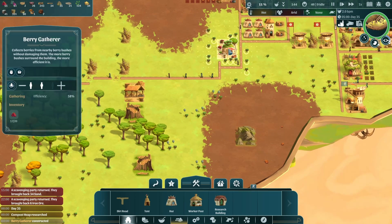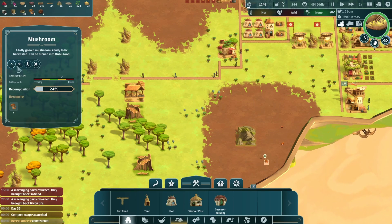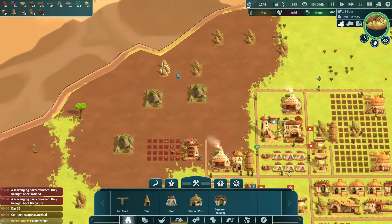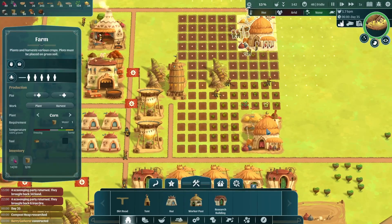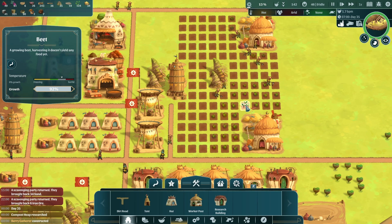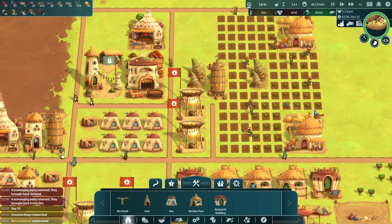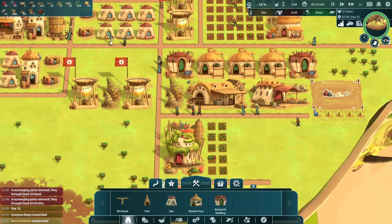We're not going to berry farm this area. It's not done growing yet — oh, it's not going to grow anymore, it's frozen. That's okay. We'll keep it there until we move into a different biome.